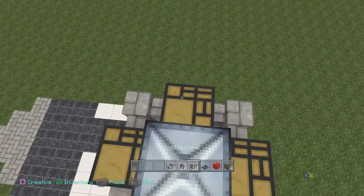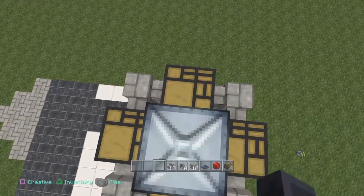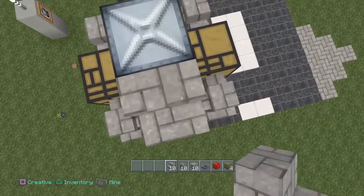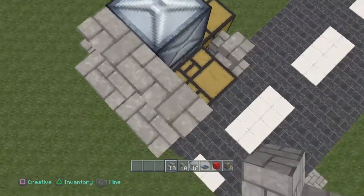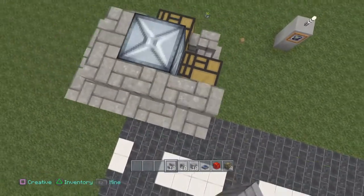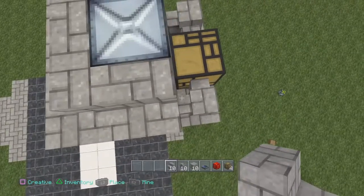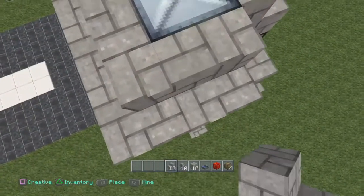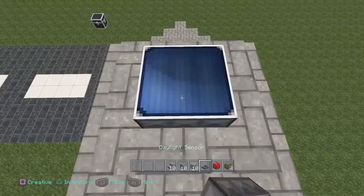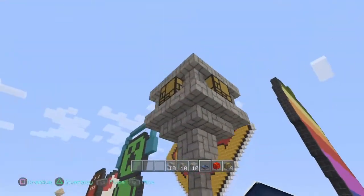You're going to stand on top of your sticky piston and surround the rest with steps. Make sure your steps are facing outward, but go around the sticky piston — follow through all the way around. Then on top of your sticky piston, just place a daylight sensor and you're pretty much done. That's basically how you build it.